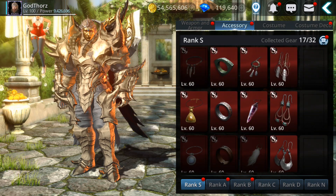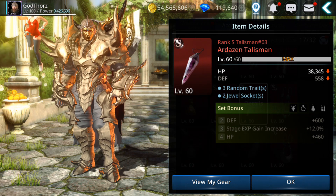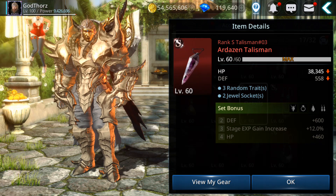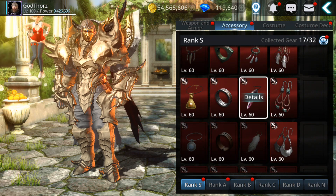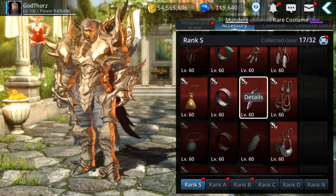Starting from the bottom with the normal ones - we have different types. For example, this one: if you have three pieces at rank S, you get stage experience increased by 12%. So if you want to farm adventure for experience, like with instant tickets or on auto mode, I suggest getting three pieces from this set. The Orcish set also gives the same 12% experience gained from stage.